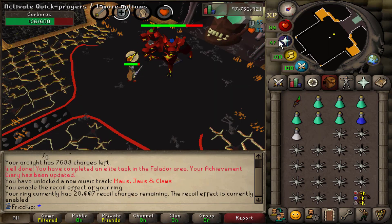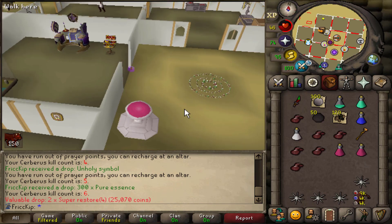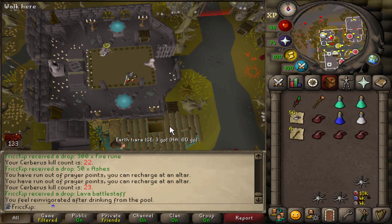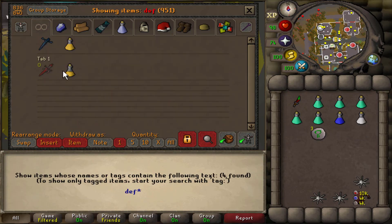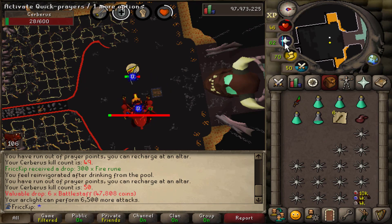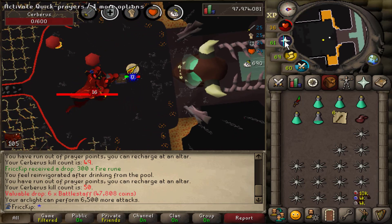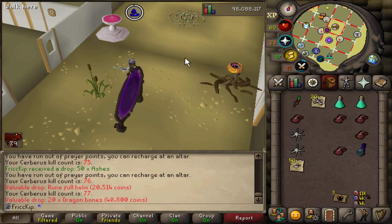Cerberus has three Santa hats on each head for the holidays — that's the video title right there. First trip of Cerb and we got six KC. This is fun, I missed this place. We got a Keymaster Teleport — new collection log slot! I hit 50 KC, which means once I log off I'll be ranked for Cerb. I did one kill without any ghosts spawning. It's dinner time so I can't do Cerb while eating — I need to AFK. I'm going to do Motherload Mine since I still need the coal bag, which is going to be really important for making bars for darts.